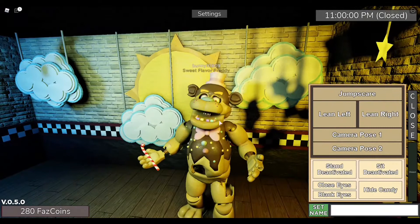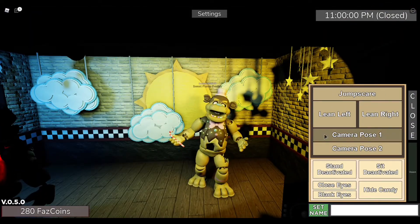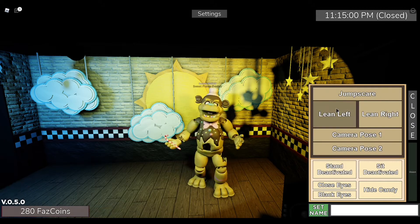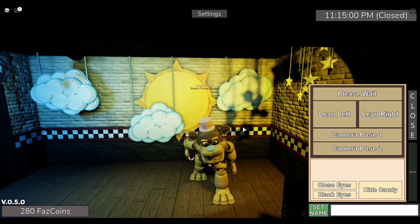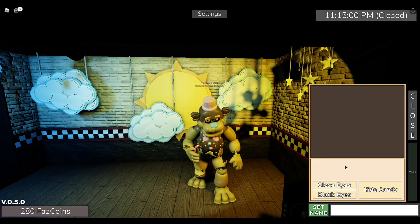At night time his animation becomes like that, but his animation is different during the daytime. You've got the camera pose, the other camera pose, lean left, lean right, jump scare, and stand deactivate.